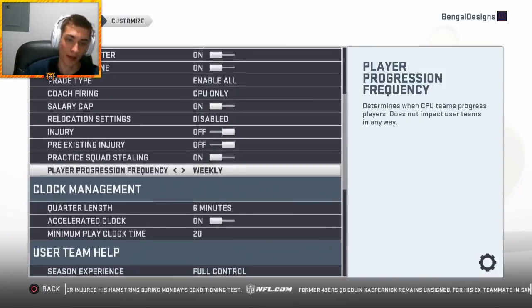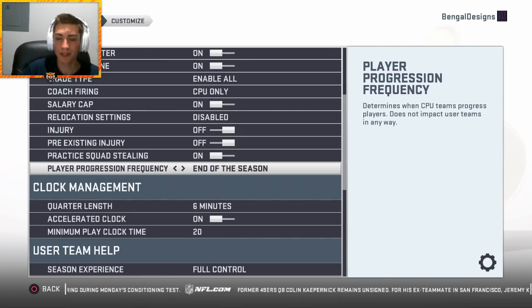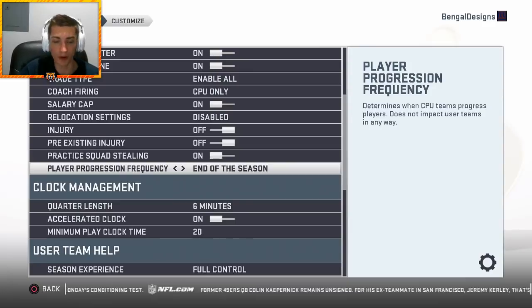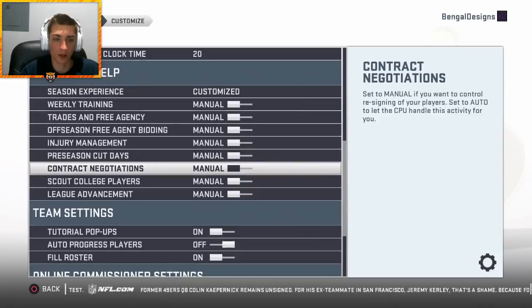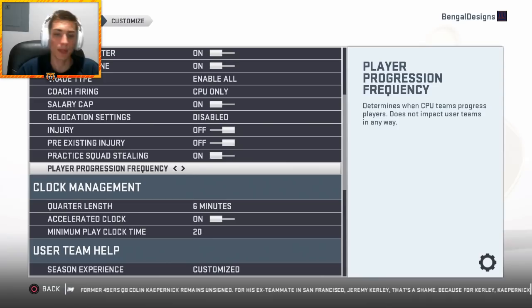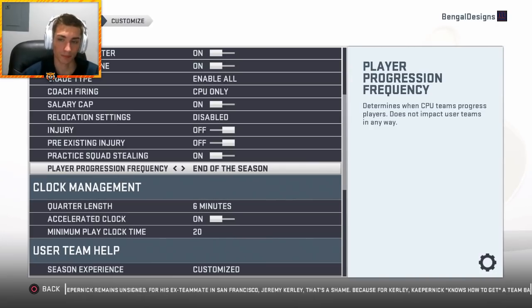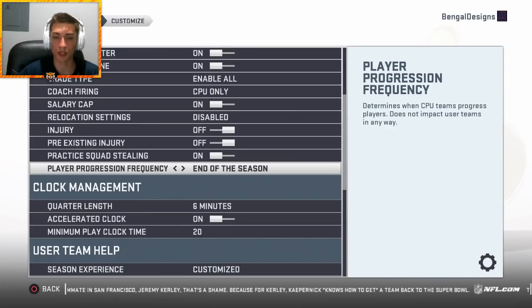Practice squad stealing doesn't really matter. Player progression frequency I usually have on weekly — sometimes I do end of the season. I think end of the season plays a little bit better honestly. End of the season is better if you want to win games because your team stays the same, you can manually upgrade, and then the other teams around the league won't get better until after the season — which could be good. So you could try that.